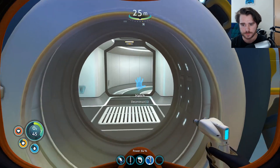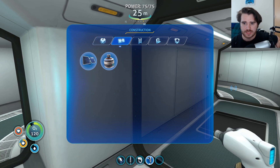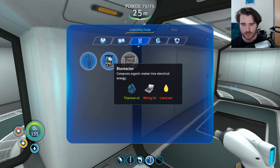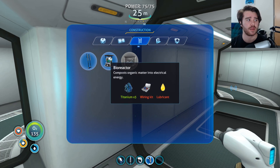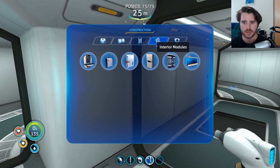Let's jump in here and build some interior stuff. This is what I needed — the lubricant. I need a bioreactor for electrical energy. So this would be, as far as I can tell, if I wanted to build a base far enough down that solar power would not work.